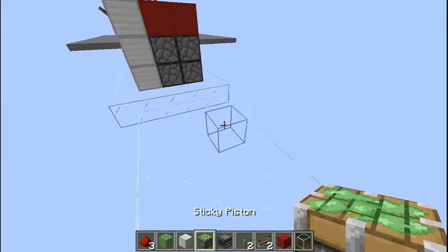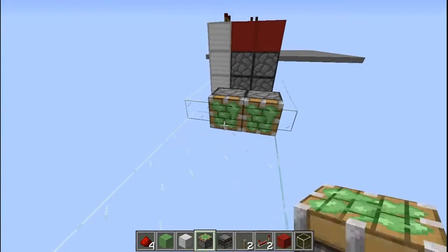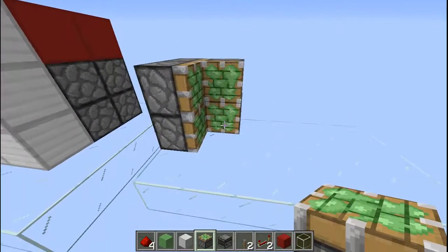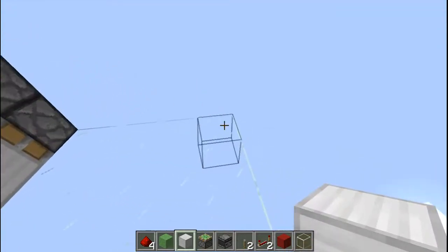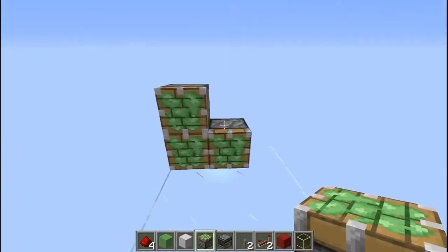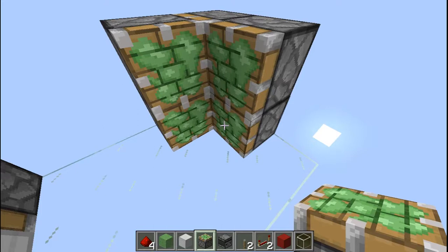The first thing you're going to need is to place a piston — not here, you're going to place a piston right here, a piston on top, a piston on top, and then a piston here and a piston here. Then you're going to need an iron block, or any block that you want your door to be made of. Then you're going to place two pistons like this.